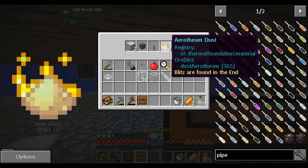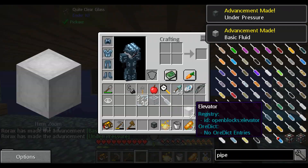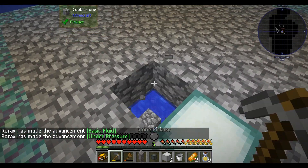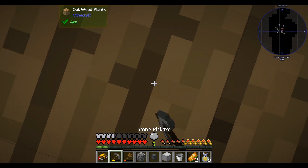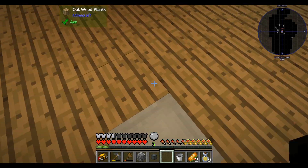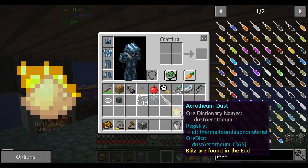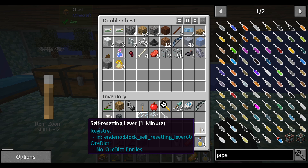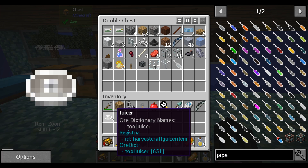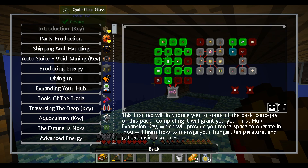Pipe it hot - claim the treasure chest. We got three erothium, a pressurized fluid conduit which might actually come in handy early game, and a couple of elevators - that is going to be very useful. I'll just break that. That is an awesome quest reward. I'd like to install stairs in the submarine more than using elevators, but for now this will be very useful.